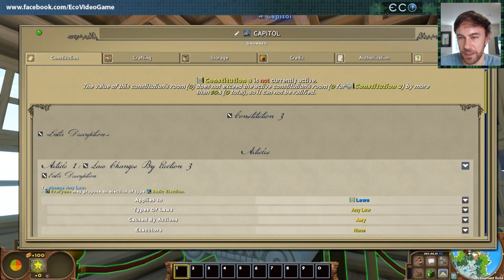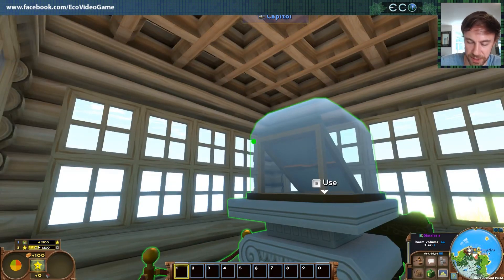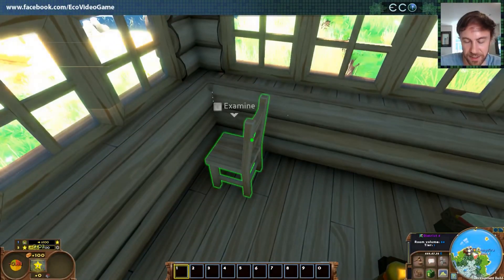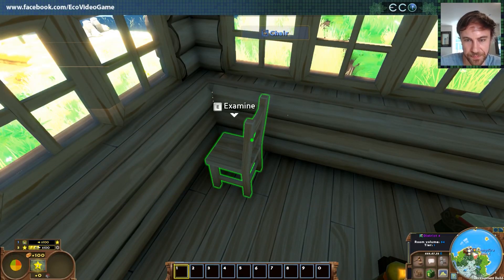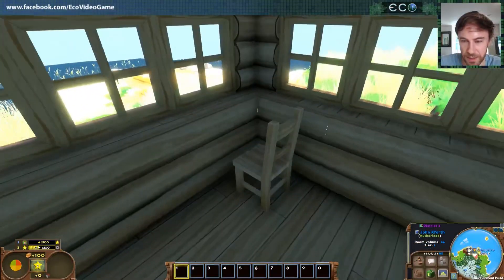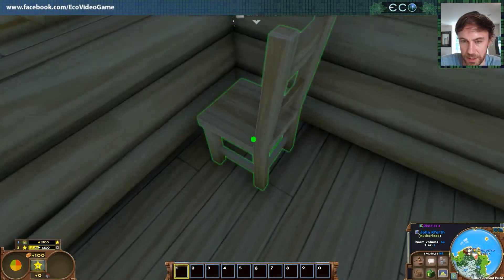We need furniture to increase the value. Let me claim this area. I'll authorize in here — these furniture pieces in here will increase the value of this constitution's room. I'll claim it and give myself housing value.